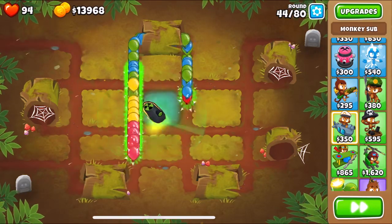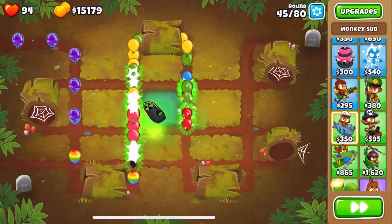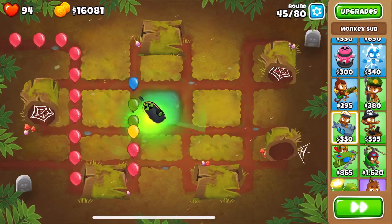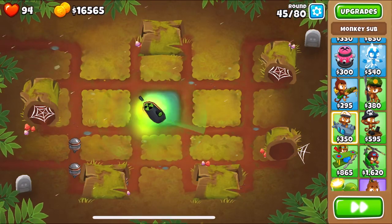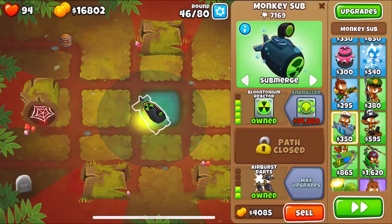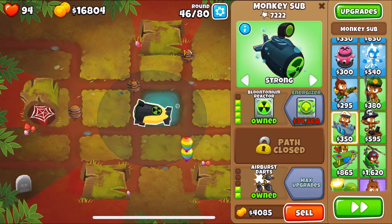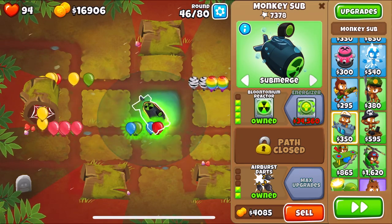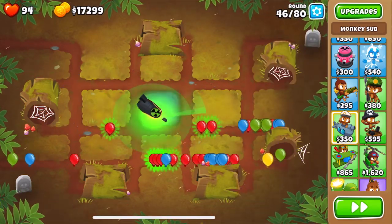Remember to sell first and then buy. We get a sub, and the sub is going to defend rounds 41 to 49. We upgrade the sub to 4-0-2, and this is the hardest part — not really hard — but there are 45 ceramics around round 46 and ceramics on round 48.